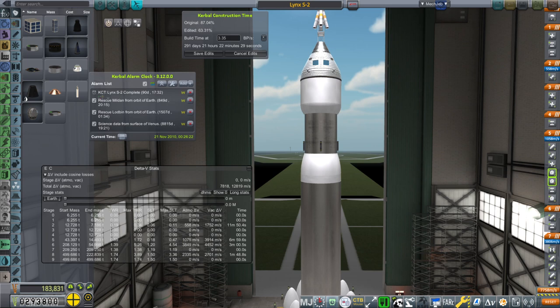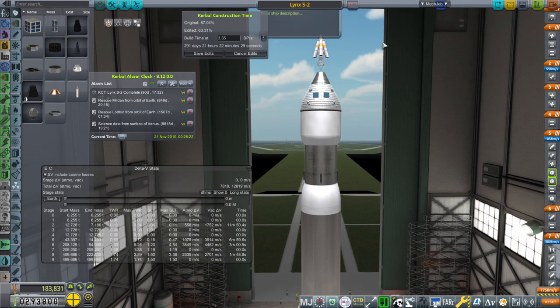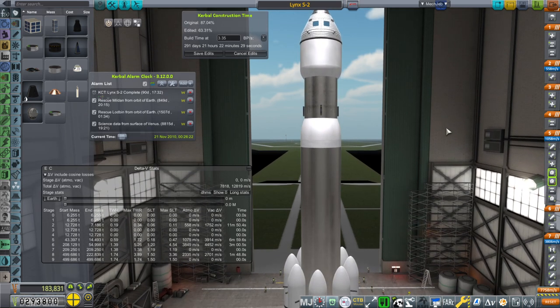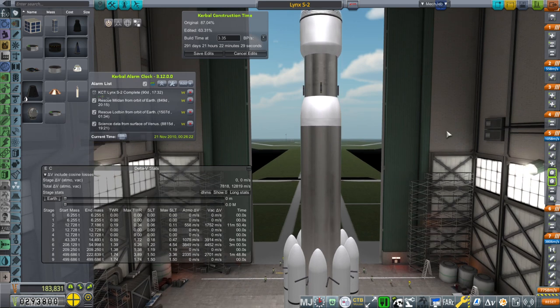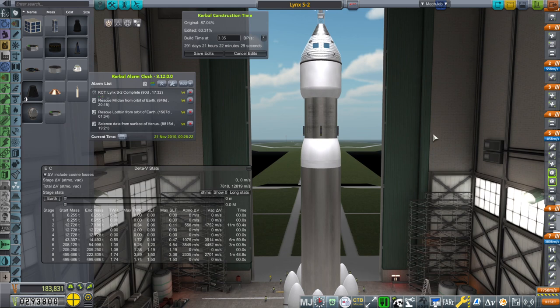Hello everyone and welcome back to my RP2000 career in Kerbal Space Program 1.8.1. In this video I aim to rescue Milden from an orbit around the Earth. Unfortunately it is an equatorial orbit and I realized that my Lynx S2 craft that was currently being built did not have enough delta V to get to that equatorial orbit from Cape Canaveral, and we can't simply transfer the rocket from one pad to another — otherwise I would launch from Kuru.